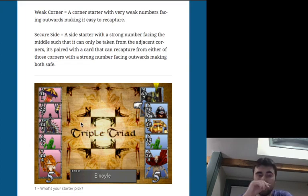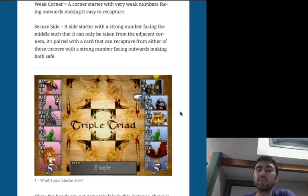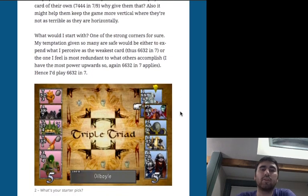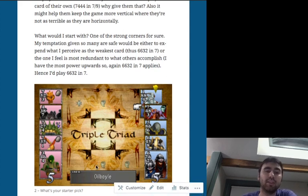Before pausing to think about the next position, let's address those symbols on the board — those are elements. Elements impact cards slightly. There's an ice element in square 1, a wind element in squares 2, 8, and 9. Some cards also have elements: Pez Dispenser has rock, Malboro has poison, Festa to Colin F has rock, and Elvoret has wind.